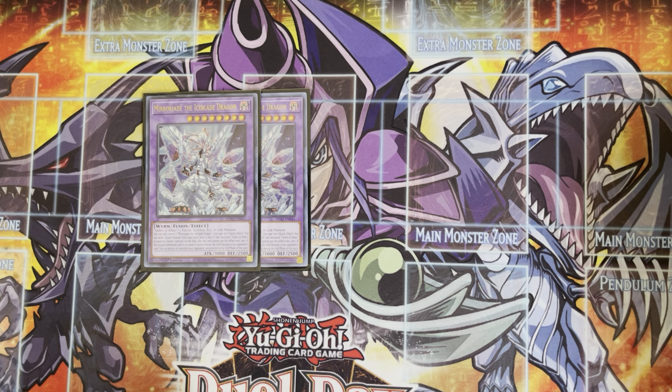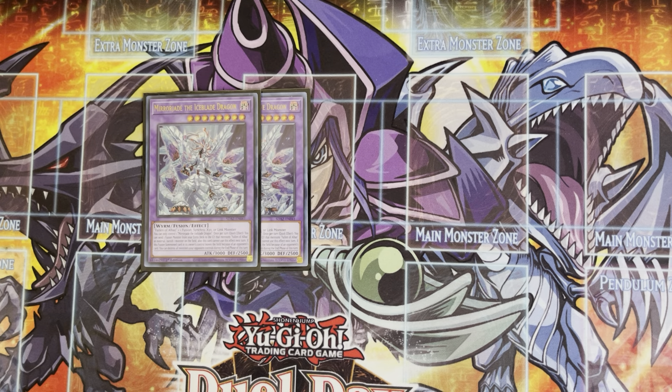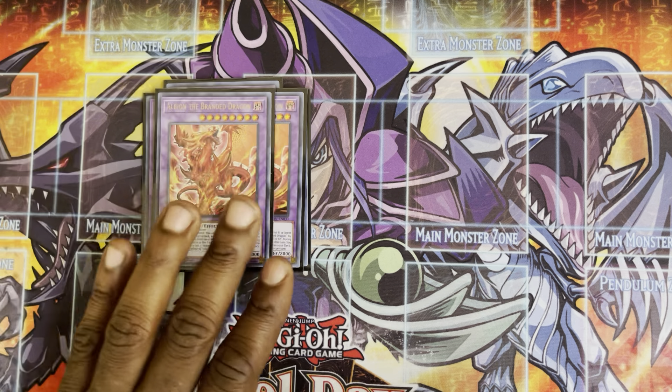That new secret monster coming in Dimension Force essentially allows you to search out your fusion destinies on end phase for your following turn, taking this deck to another level. So the extra deck will definitely be changing when that card releases. For now, two Mirror Jades is the perfect amount. One Lubelion, the Searing Dragon — I only play one. I feel two is not necessary because you literally shuffle it back during the combo, so one is more than enough.